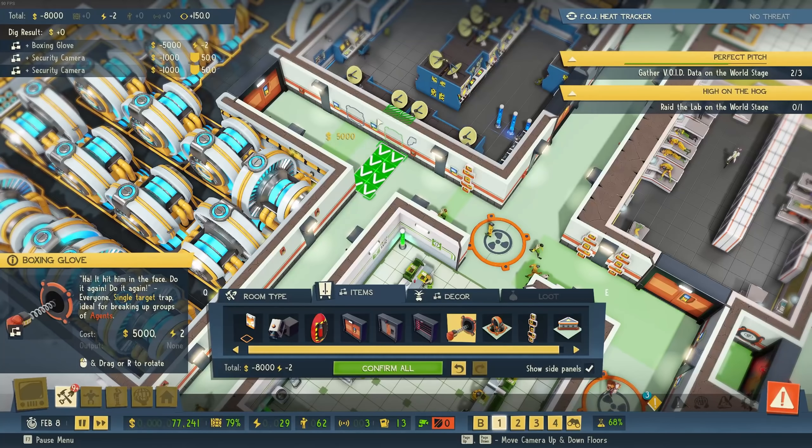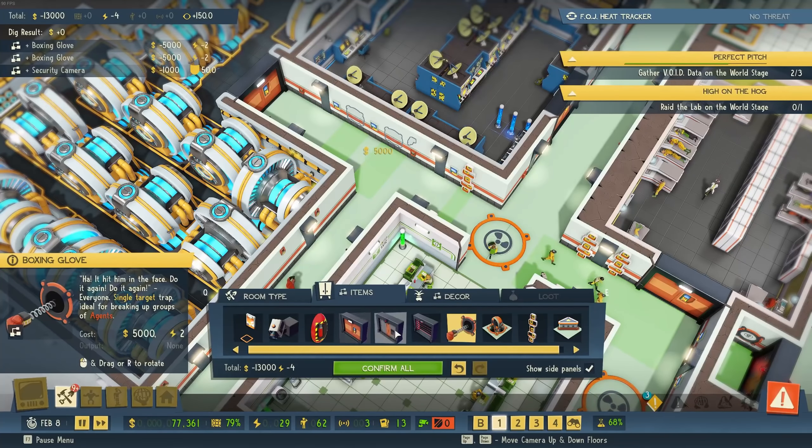A trap has been triggered. Hello everybody, welcome back to Evil Genius 2. We've figured something out in the center — some agents are disguising themselves to get into my base and I can't distract them. But if I have the poison dart here, they get hit by it before they can disable it, breaking their disguise. They stop and we can distract them again and push them back.